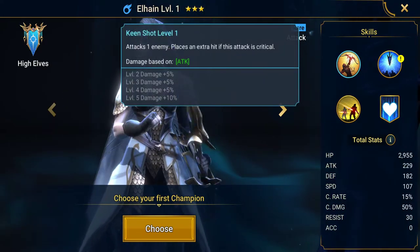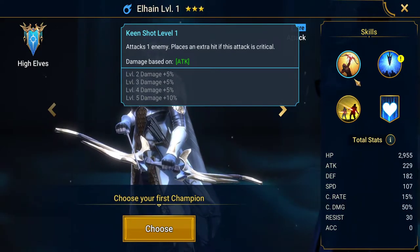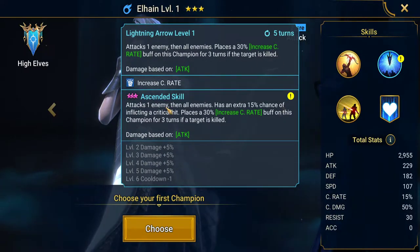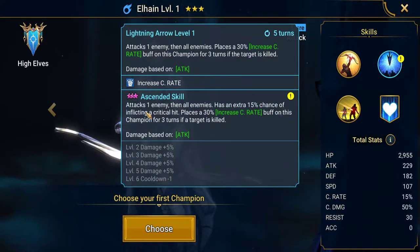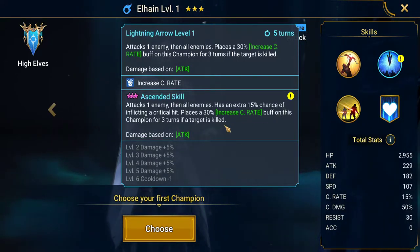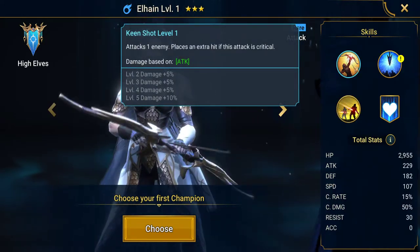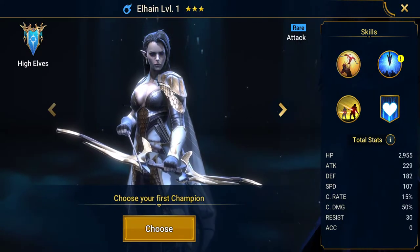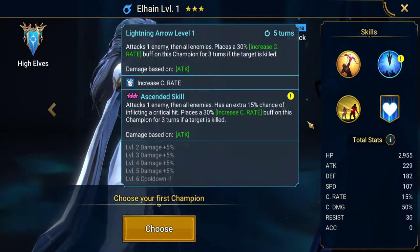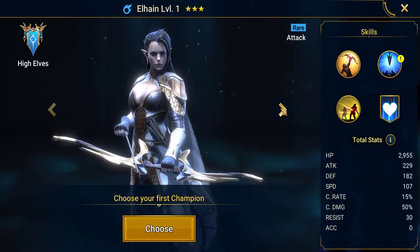Let's go over Elhain's skills first. For her A1 attack — Keen Shot — she attacks one enemy and places an extra hit if the attack is critical. Her A2 ability attacks one enemy then all enemies, with an extra 15% chance of inflicting a critical hit, and places a 13% increased crit rate buff on this champion for three turns if a target is killed. Her A3 ability attacks all enemies two times. She self-buffs and has some AoE attacks, which is good for clearing groups of enemies — good for campaign, and a lot of people use her in arena as well.